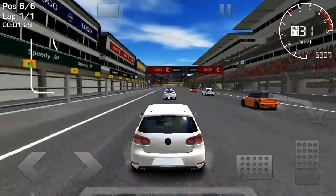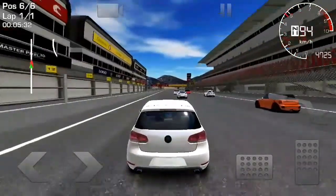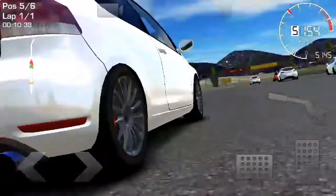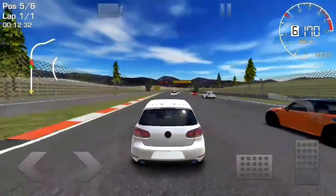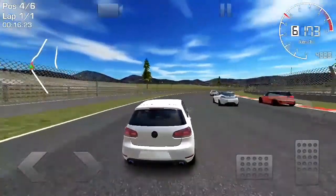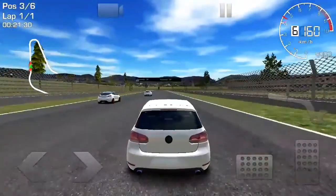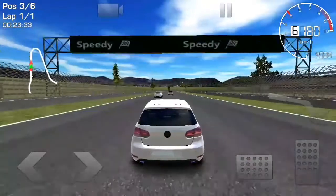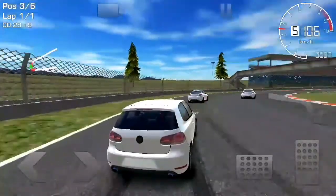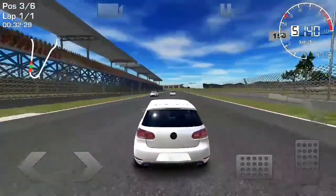We're off for a few laps. The graphics are awesome. On the right-hand side is your accelerator button. The camera on the top lets you change your angle, so the realism is excellent. You can choose which angle you like. Your movement buttons are the two arrows on the left, which are quite simple. You've also got your brake pedal next to the accelerator, and just above that is the handbrake button.